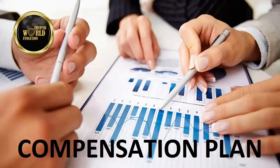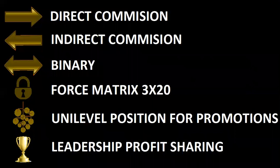Let's go right into the compensation plan. The first way we get paid is direct commission — that's for introducing people to the company yourself. If you bring me in, you get a direct commission. If I bring my friend Mike in, you can get an indirect commission for your level two reps. There's also a binary compensation plan — it's a non-flushing binary that pays out daily. The direct commission pays out instantly, within seconds of bringing people in.